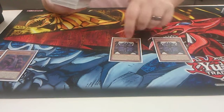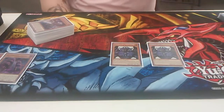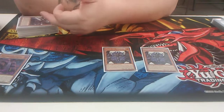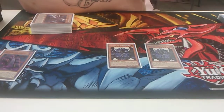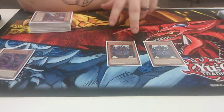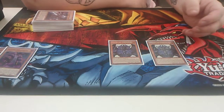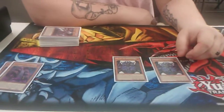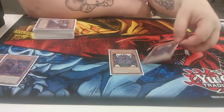And we got into the Egyptian Gods. I don't play a lot of monsters — 2 Obelisk. Obelisk is okay, he's really good against trap decks that target, because Obelisk's effect is that you can't target him or affect him with card effects. Also, it has an effect where you can tribute 2 monsters on your side of the field and Raigeki your opponent's board. He's also a 4,000 attack. Yeah, pretty good — he's pretty big. And then you can't respond to his summoning.